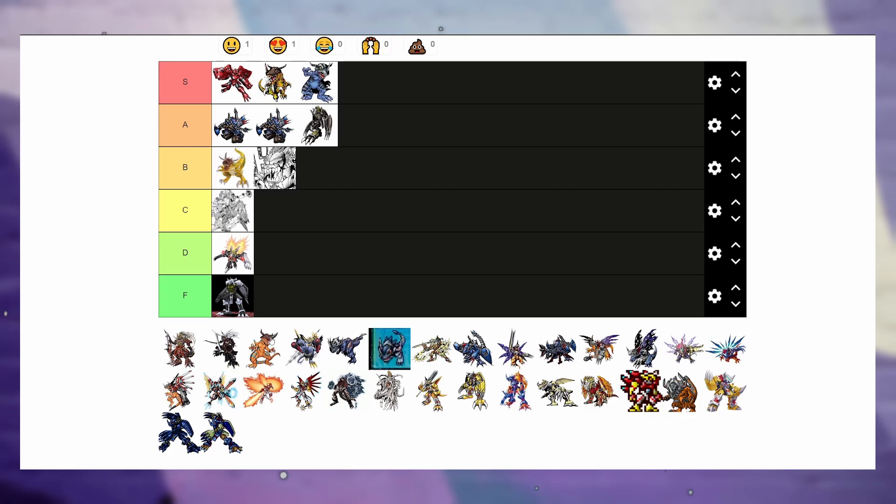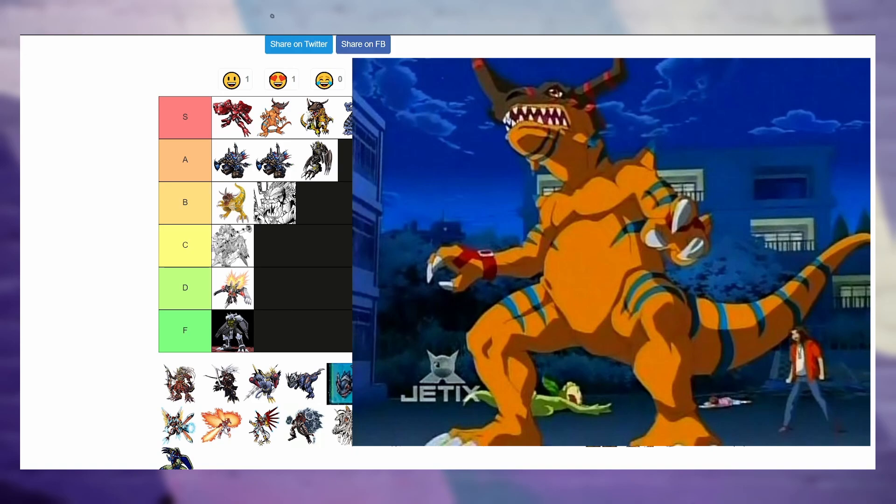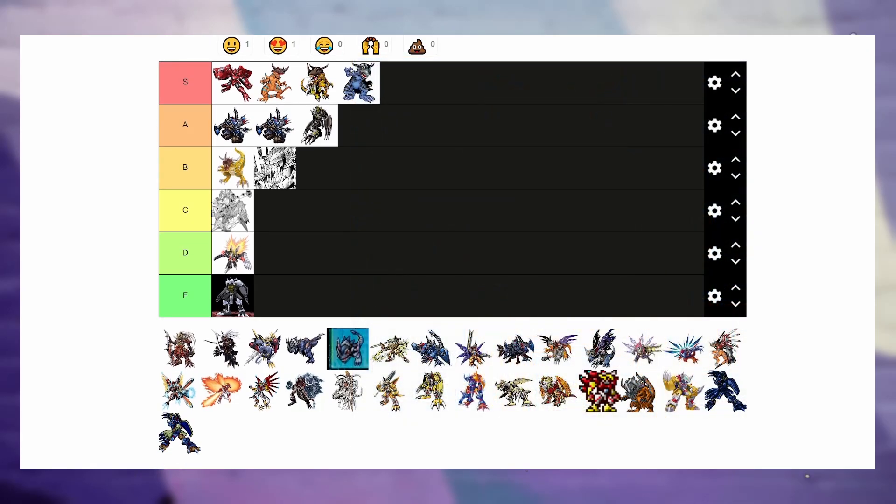Next up we got GeoGreymon, and if you know me, you know I love Data Squad — Data Squad is so badass. GeoGreymon is like the perfect adult version of a Greymon in my head. He just gets more toned, a little less baby-ish. The red on the helmet — if you gave me a Greymon with red stripes and blue stripes on its body and head, I'm in love. So I think he's actually gonna beat out both original Greymons and sit in front of OG Greymon.